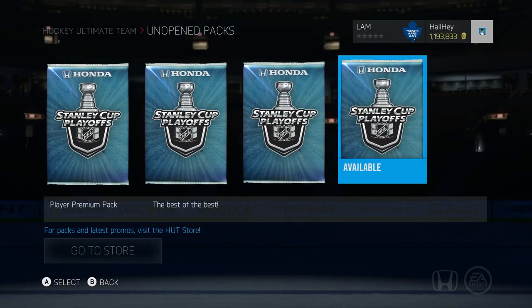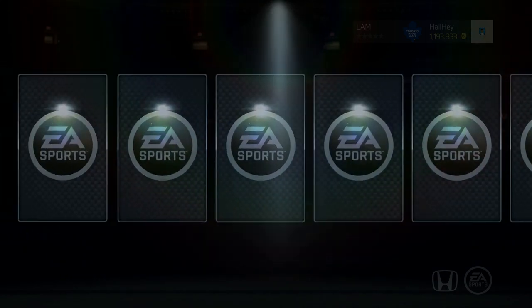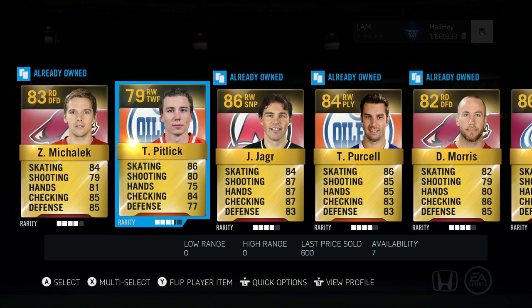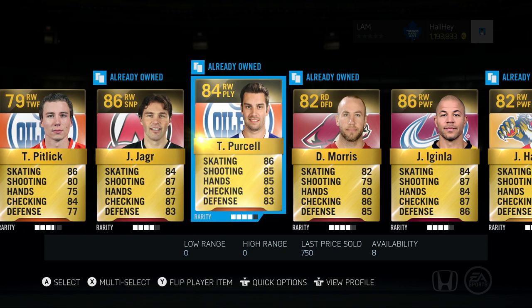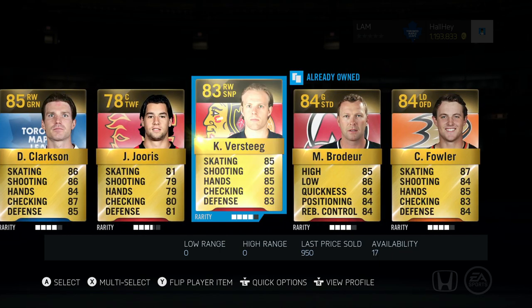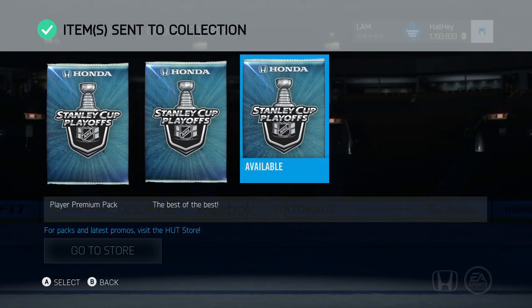Moving on to the next pack — keeping these nice and quick. Oh, we got Jaromir Jagr again, he's on our HUT Roulette team. We got Pitlick, Purcell, Morris again... where are the high-end cards? Broder, Fowler, Bursey — damn it. Send them all to the collection again.